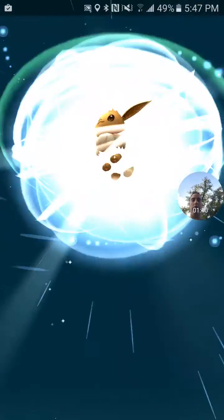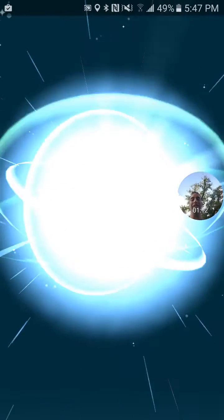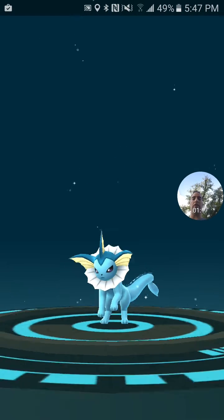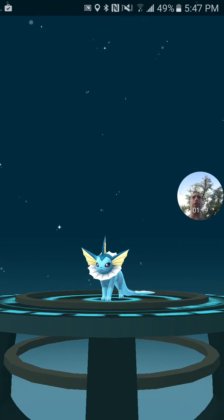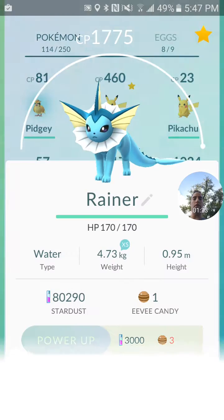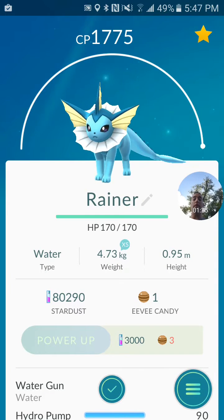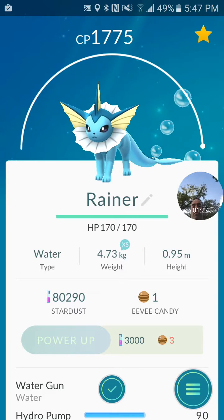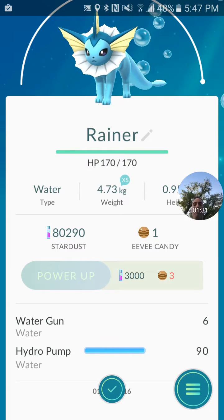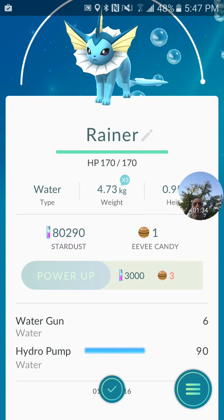I'm hoping for 1600. I did the CP calculator and it said it would be perfect around between 1500 and 1700, so hopefully I get a good one. 1775 — good! Water Gun and Hydro Pump — perfect. One Eevee candy left.